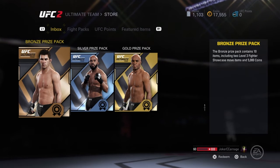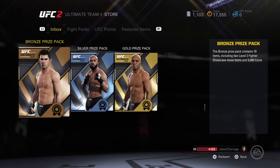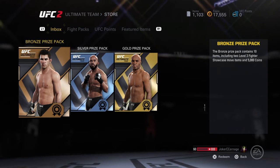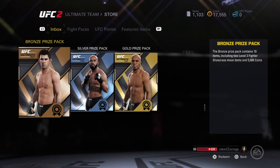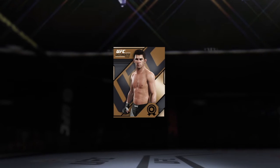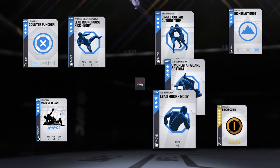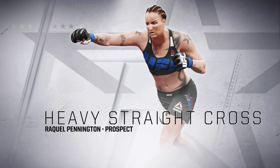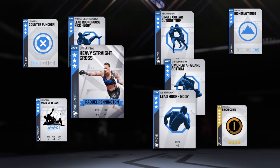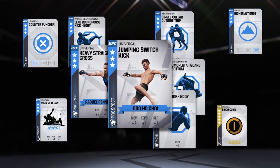Alright, let's get to these — these are the good packs right here, or they should be good packs. If not, at least I get my coins built back up. I'm hoping for a fighter set card, I'm gonna try not to sell it. Oh let's see — heavy straight cross, ain't bad, universal. Jump and switch kick, you hold choy.